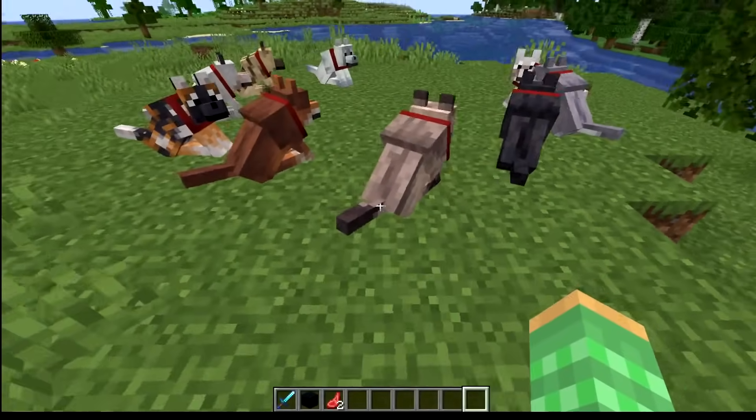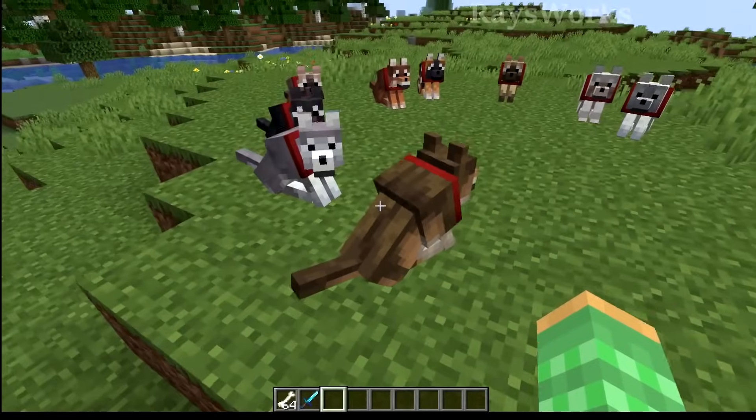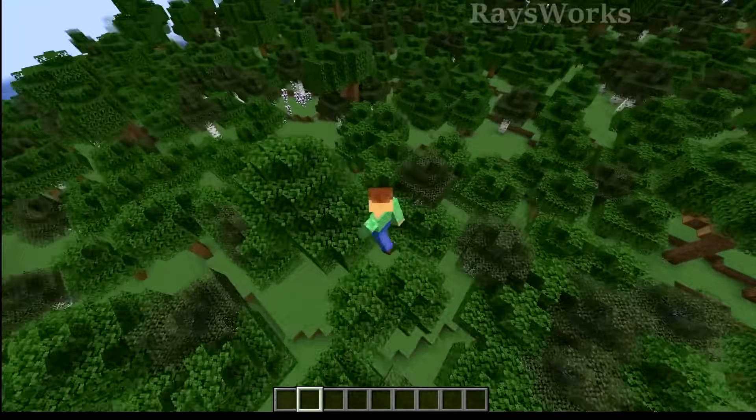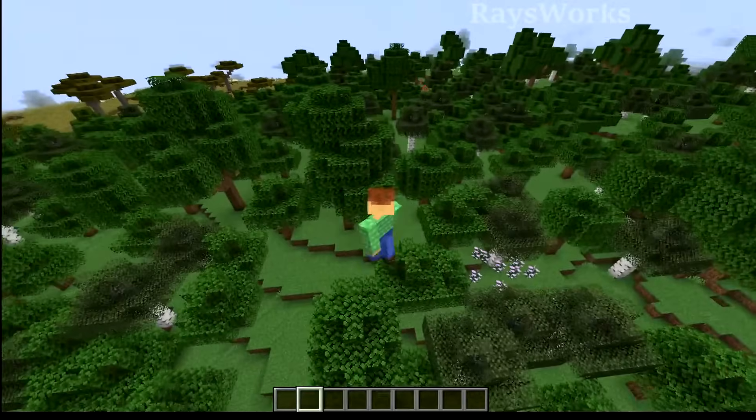Let's take a look at each of the new dogs. First up is the woods wolf. You can see this one has some browns and tans in it, while being lighter underneath. You can find this one in forest biomes, and since there are so many different forests, this is the dominant wolf color.